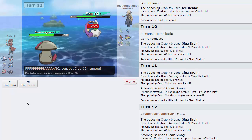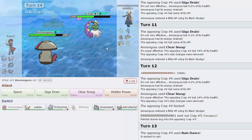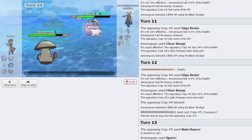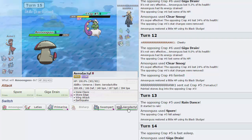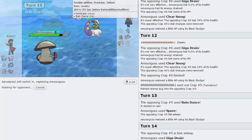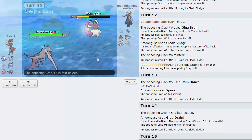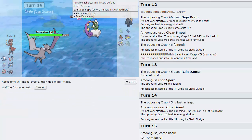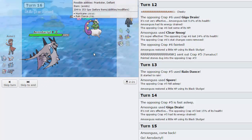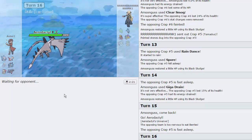Now I just have to deal with Kingdra, which is still a threat. He goes into Tornadus — I'll go for Spore on his Rain Dance and then Giga Drain, because now this thing is asleep. I'll switch into Aerodactyl to keep Amoongus for Kingdra's water spam. Tornadus stays asleep — fantastic. I'll go for Wing Attack rather than Stone Edge to avoid the miss. He stays asleep, doesn't go for Prankster Rain Dance. He only has four turns of rain left.